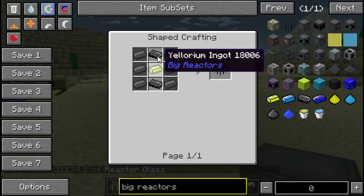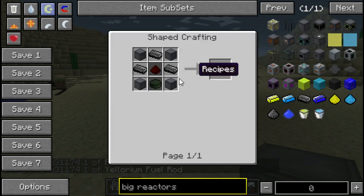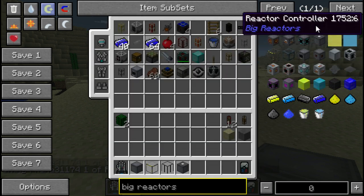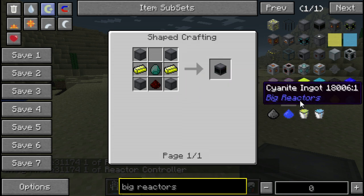Eulorium fuel rod: Eulorium, 2 graphite, 6 iron. Eulorium control rod: redstone, 3 graphite, Eulorium, 4 casing. The reactor controller is made from diamond, 2 Eulorium, redstone, and 4 casing.